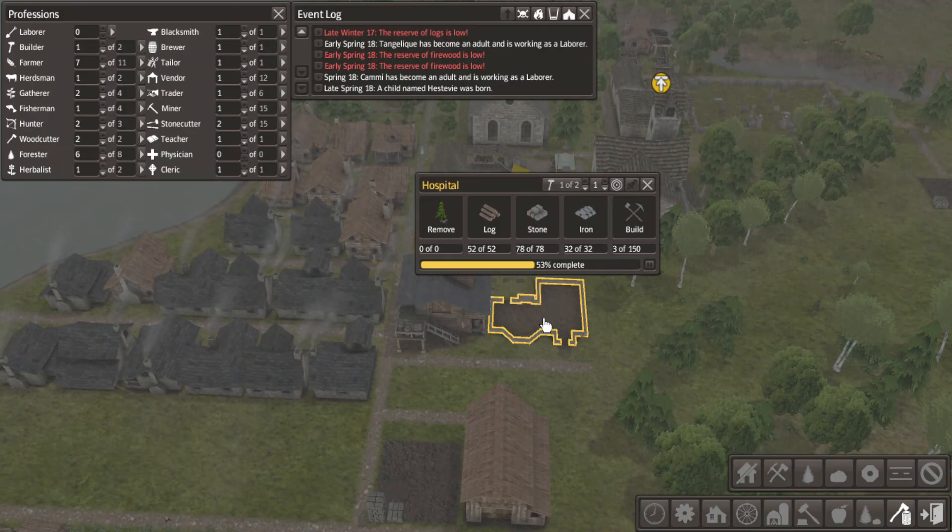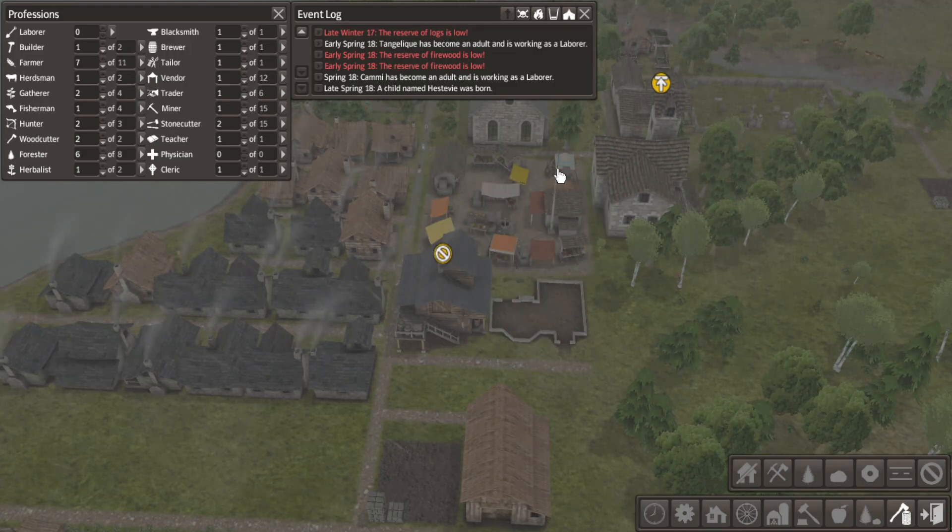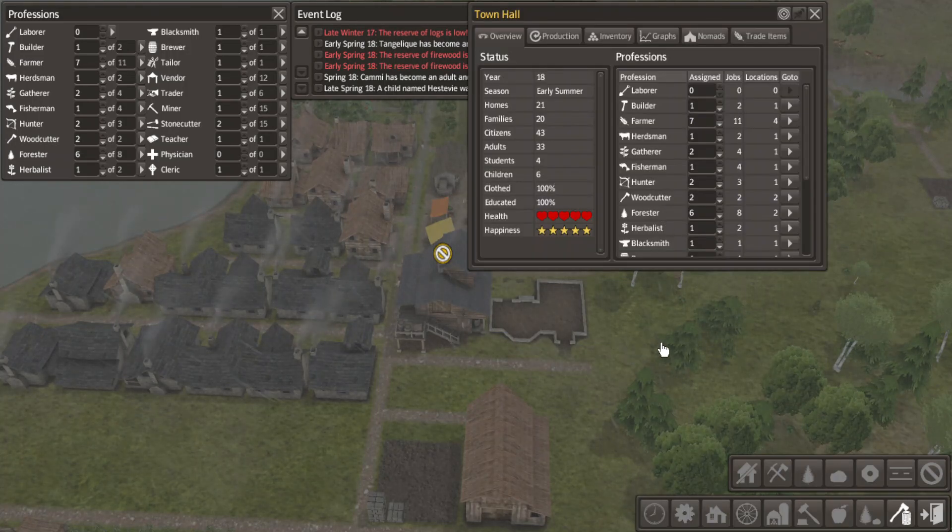I mean, honestly, if only, right? I guess when your population is below 50, you take what you can get. Hey, Bill. Yeah. You ever stitch someone up? I sewed my clothes once. You son of a bitch, you're hired.